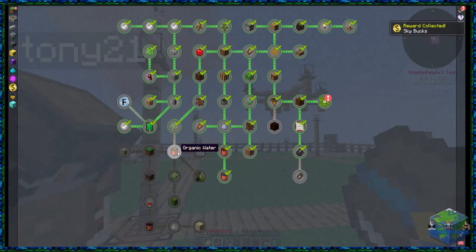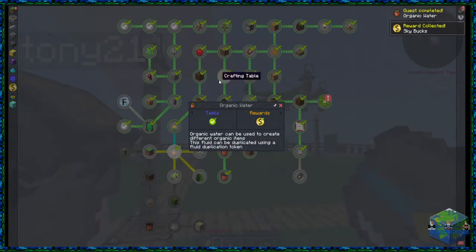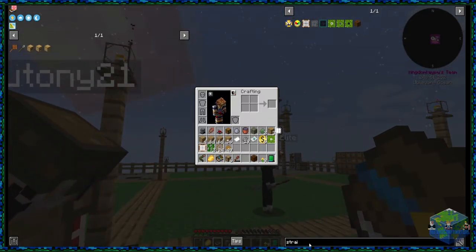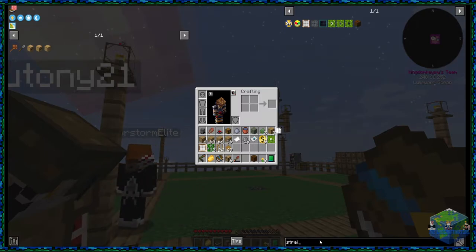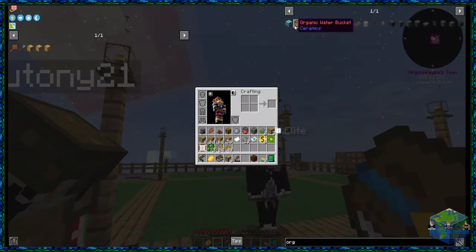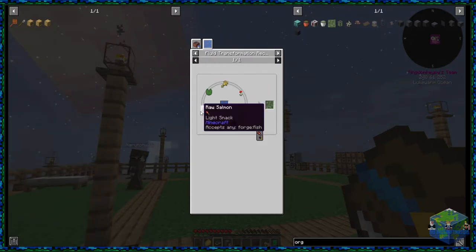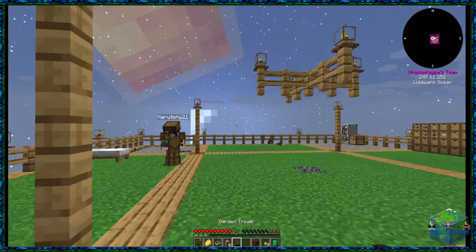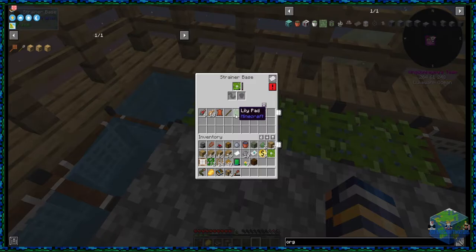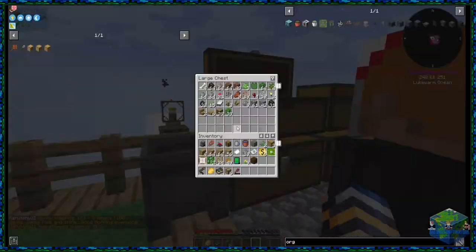The next step is organic water. This is where keeping your fluid and duplicating the liquid matters. Organic water is made by putting your starting seeds and flowers into water to change it into organic water. We need to put in wheat, one poppy, one dandelion, one pumpkin, one melon, any fish, and a lily pad. We've actually got one lily pad already and the puffer fish. So all we need to do is grow some seeds.